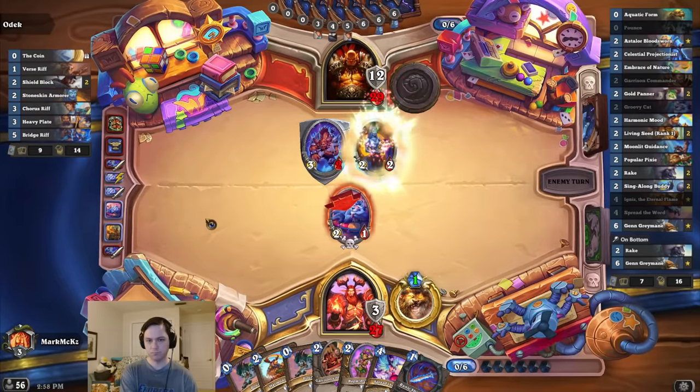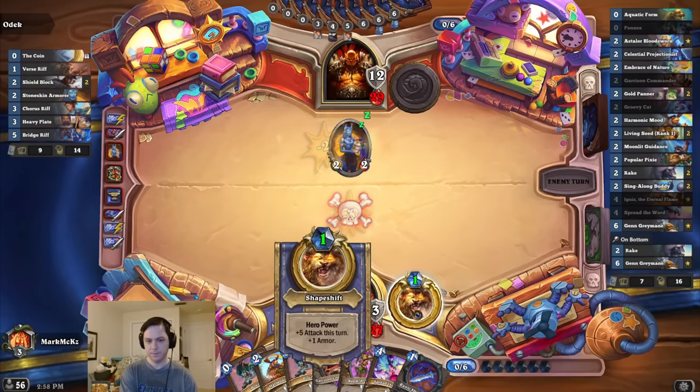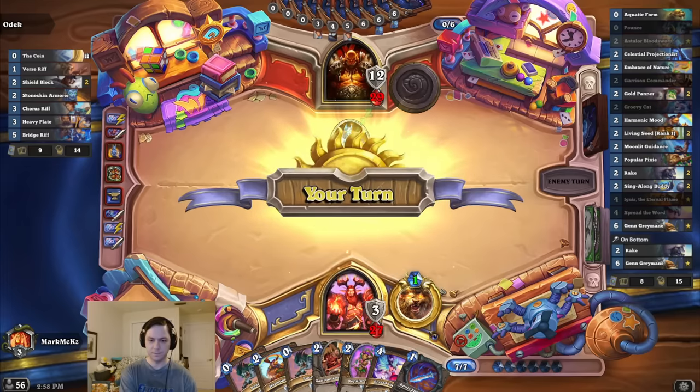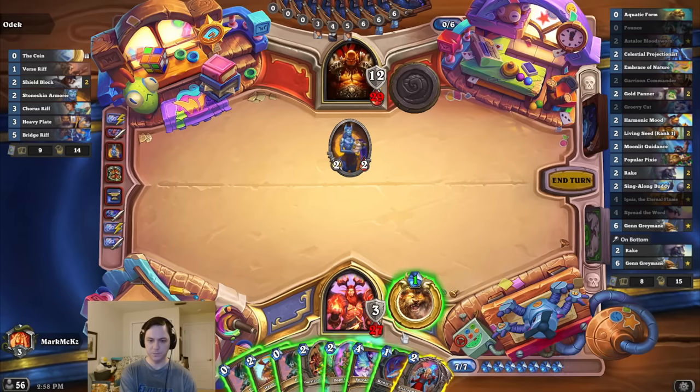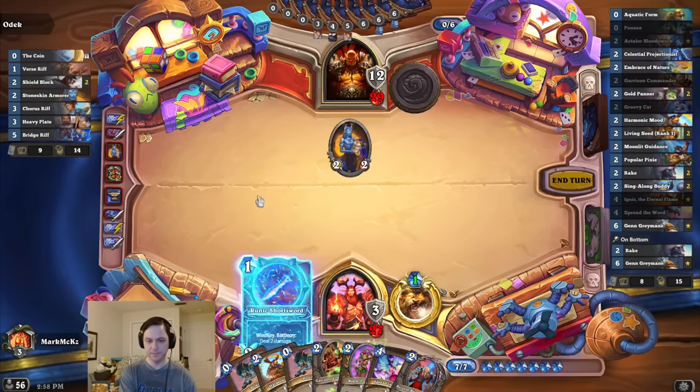How much damage is this? They traded — wow. I don't have the Singalong Buddy. 15, 17. 1, 2, 3, 4, 5, 6. So I can't play this. It's 15, 17, 19 — and I can draw? I think I just go for it. It's actually more than that, yeah.